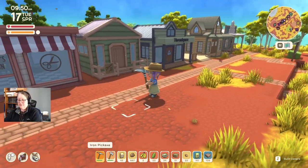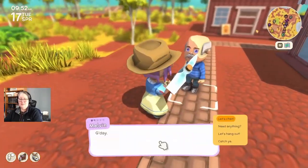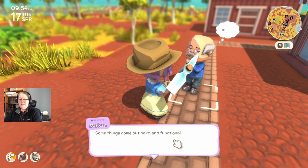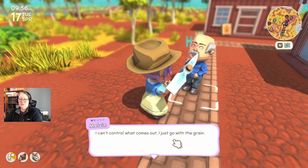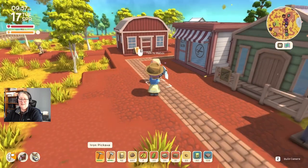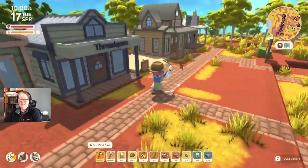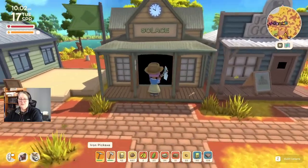I've got to work on my relationship with Melvin. Something comes out hard and functional, some kind of soft and comfortable — I can't control what comes out, I just go with the grain. That's terrible — Melvin thread space. I also want to go on a clothes shopping spree but we're not doing that yet.